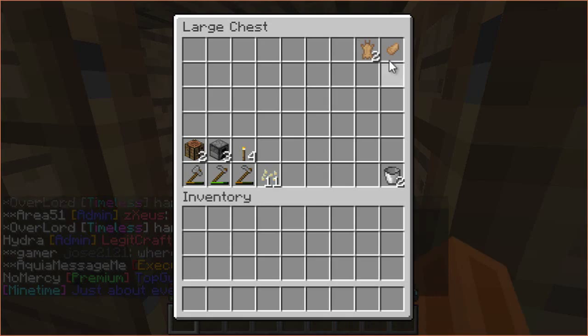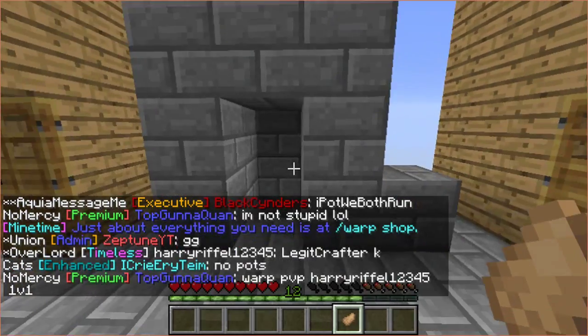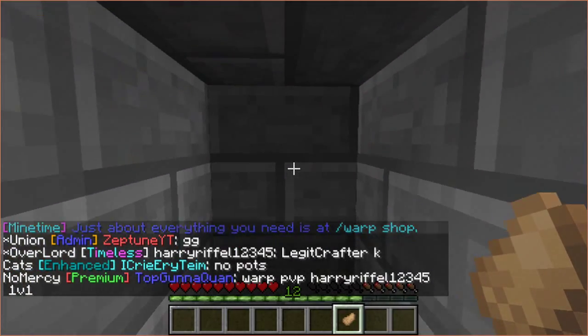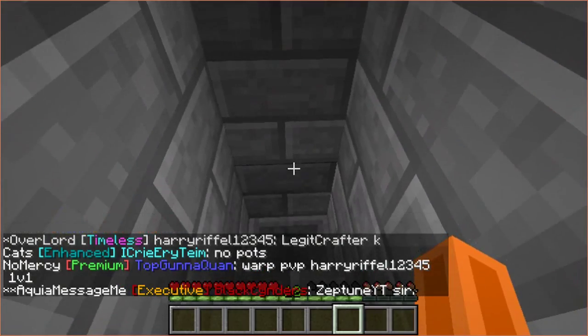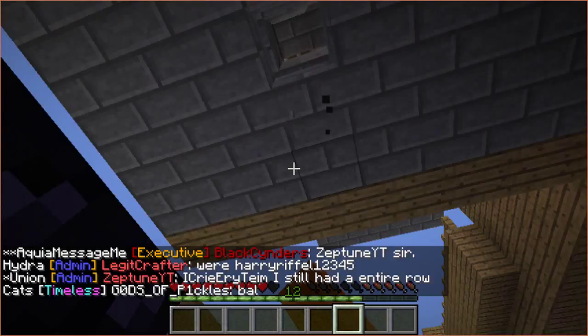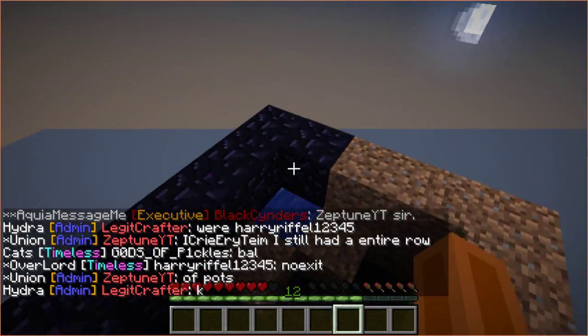In the vault, we're gonna deposit some rabbit foot. Swag. Smart making out of dirt. Smart.